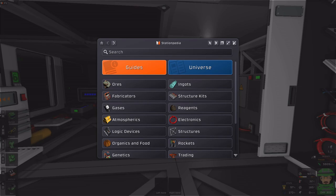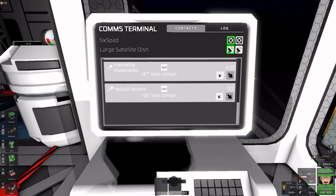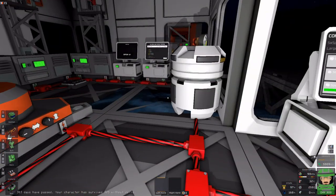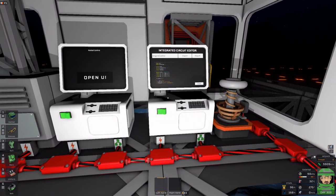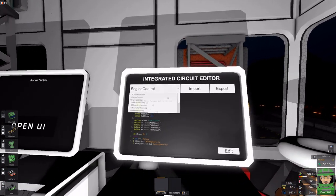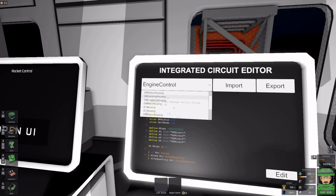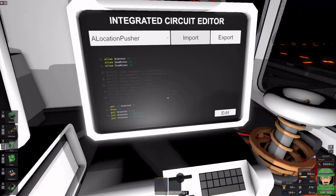I said I was gonna smelt some ores - surprise surprise, I did none of that. I keep forgetting to turn on my trader contact. It's been some time and I got something squared away here. I have a chip I haven't done much with, and I added this computer here because I completely forgot one super important detail - I can look at the housings inside the rockets.